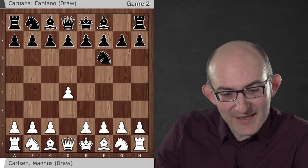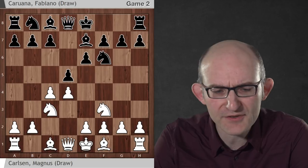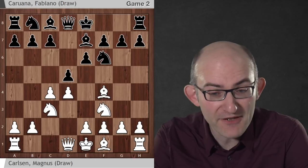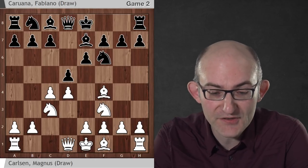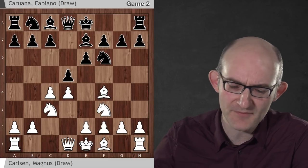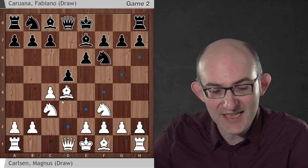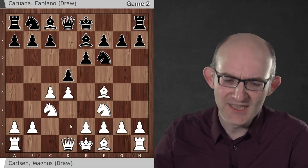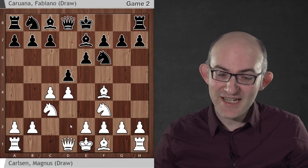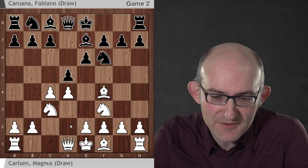Magnus played the Queen's Gambit Declined. Fabiano played Bishop e7, which is one of AlphaZero's favourite openings as well. And Bishop f4 is also AlphaZero's preferred choice against the Queen's Gambit Declined, which I find very interesting, because although Bishop f4 is the most popular move nowadays, Bishop g5 was the classical way to play in the old days. If you look at AlphaZero's opening choices, you see that it's really matching pretty well the current best practice at the top of the chess world.